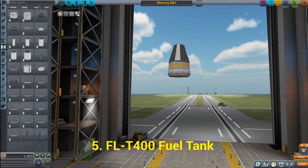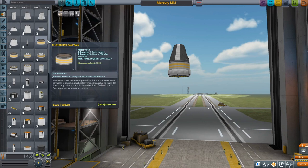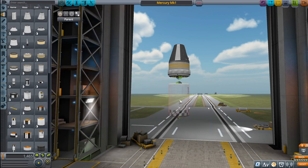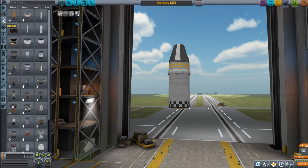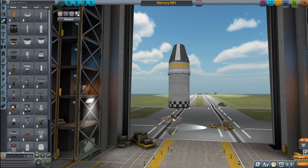Next we need an FL-T400 fuel tank — let's go to fuel tanks and look for that FL-T400, click it into place. After that, we need an LV-909 Terrier liquid-fueled engine. Going to the engines subsection, here's our LV-909 Terrier engine — snapping it to the bottom. This is essentially our third stage: this fuel tank and engine will be used for maneuvers while actually in orbit and also for breaking orbit and returning back down to Kerbin.